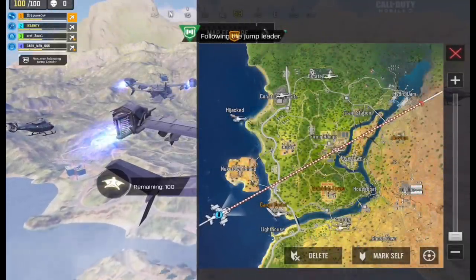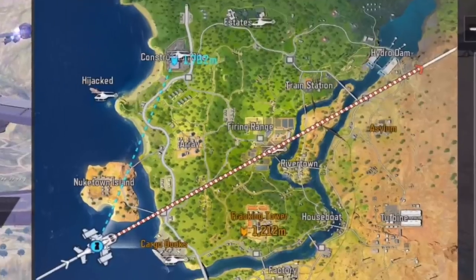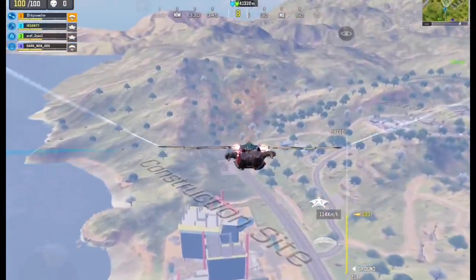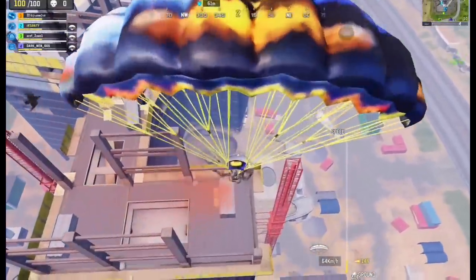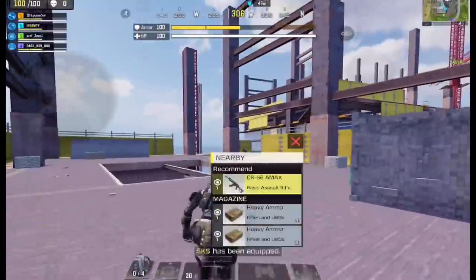Our team decided to split apart here but the place they were landing in doesn't really have good loot, and that's why I didn't follow them. The places I'd recommend landing at are construction site, turbine, hydro dam, and Nuketown Island. If you play in a full squad and land in areas other than those, you're most likely gonna struggle with loot, especially if a lot of enemies land with you. I have no idea how many times I died in these places just because I ran out of ammo or heals, so I started to avoid them.